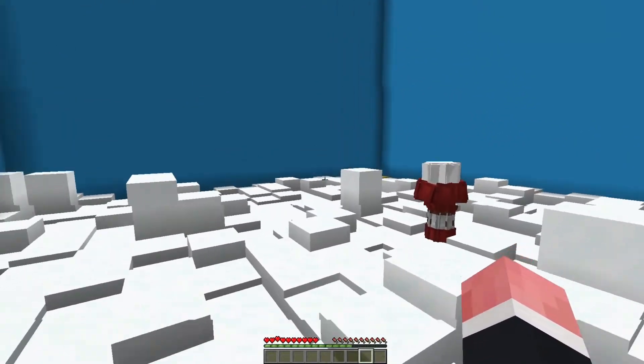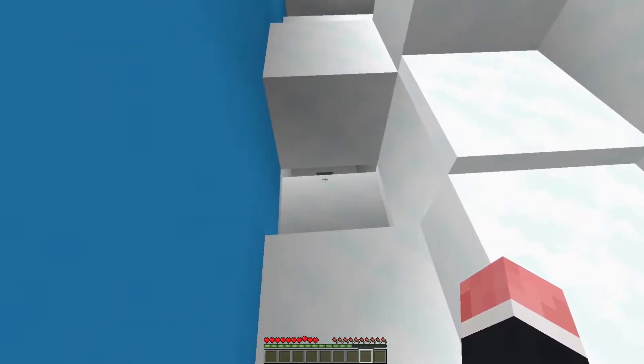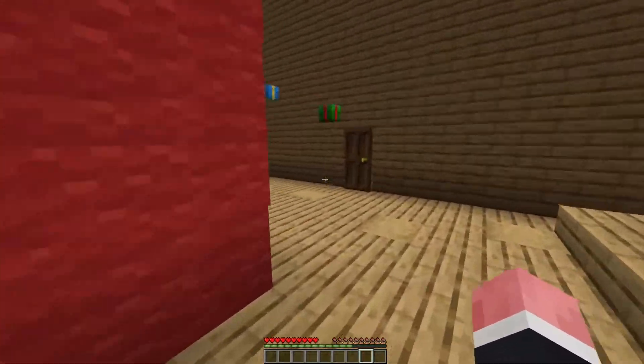Our starting square is over there. If you come to the opposite corner and look here, we've got a very well hidden button. Alright, we're in the North Pole level 6, and we've got ourselves a nice big present, which is kind of cool.